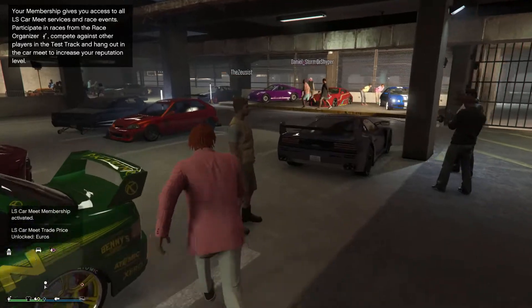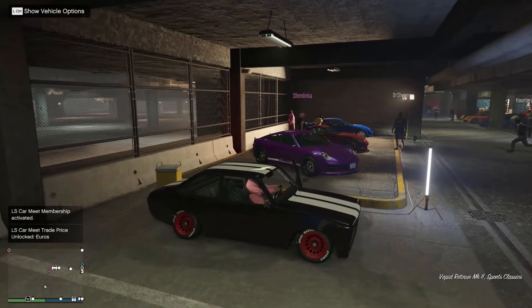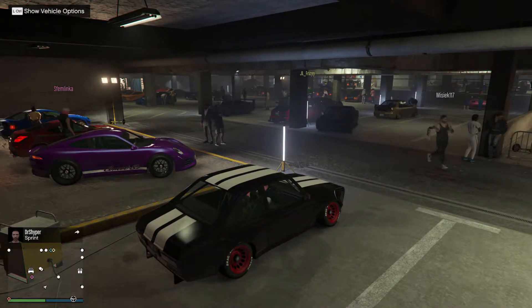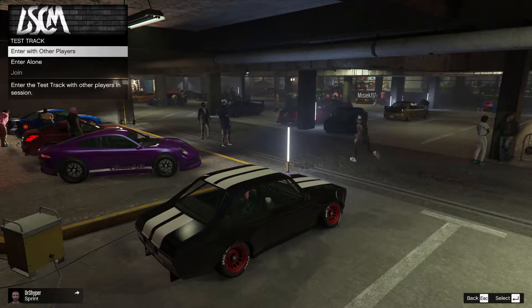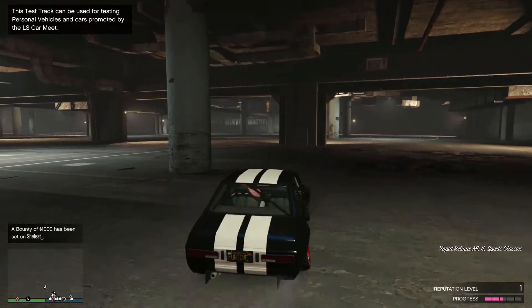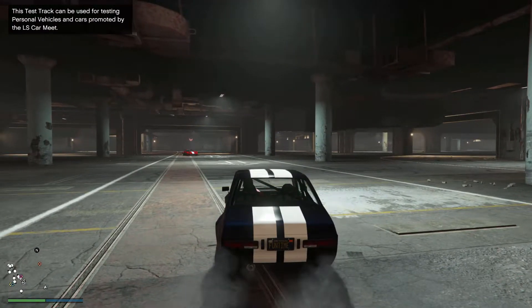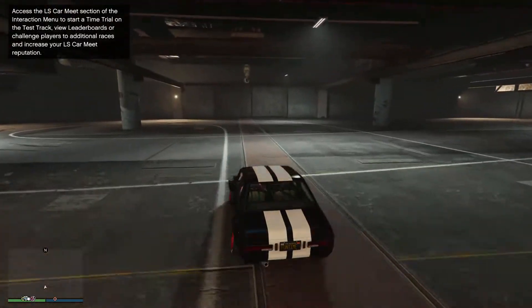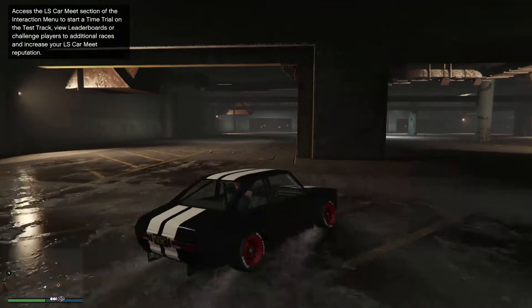Nothing is on the rankings yet because nobody has ranked up — this is right at the start. Here's my car in the corner. On PC, pressing Left Control shows the vehicle options: you can modify your vehicle, rev your engine, or get into the test track. You can enter alone or with other players, and once you're in it's non-contact.